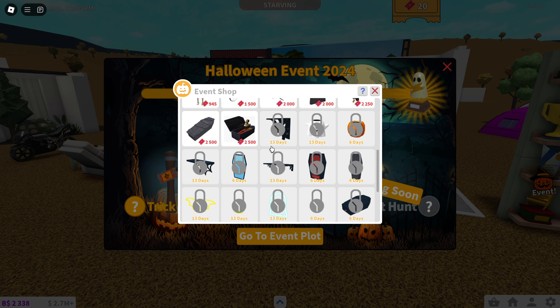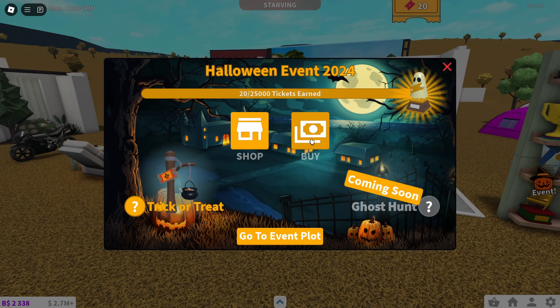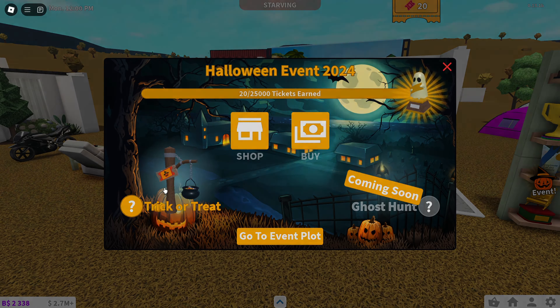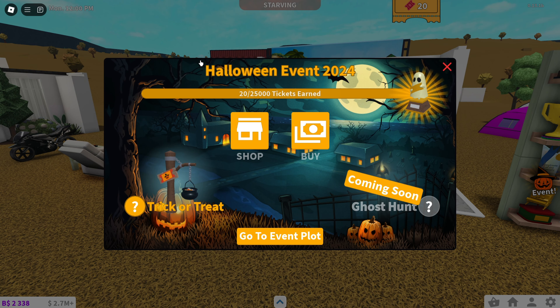Here's the event shop where you can buy stuff, with a time limit — 13 days or six days on various items. Here's the trick-or-treating section: all plots now have a bowl of candy for trick-or-treat. You take candy from the bowl to earn tickets. Coming soon is the ghost hunt, so we're not going to the event plot yet.